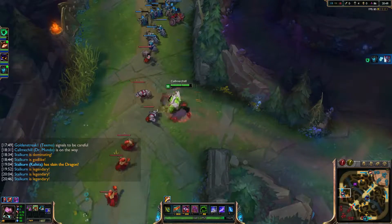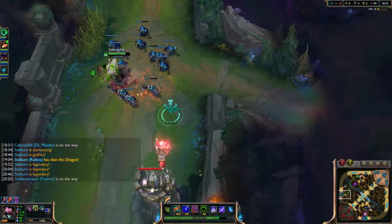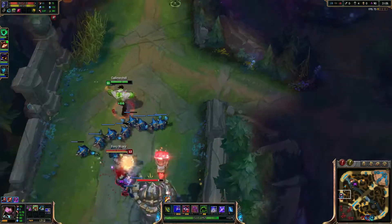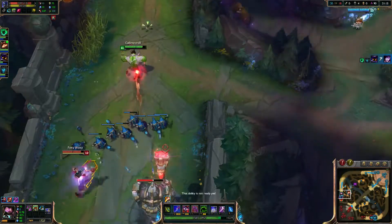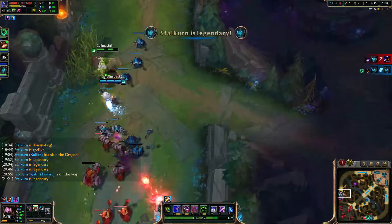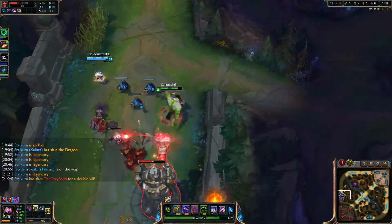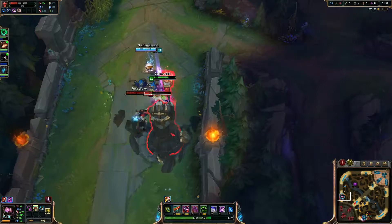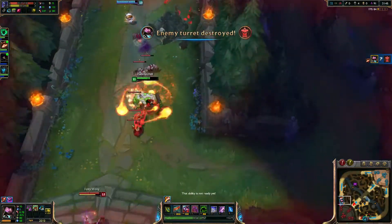Legendary. I'm sure this will draw some attention. I don't have a ward. I'm gonna do it. Not doing as much damage to him as I would like. He's already got a Spirit Visage - that's why. I'm surprised he's not taunting me. No one came to help Shen - I'm happy about that.